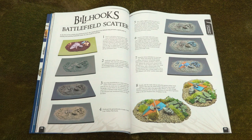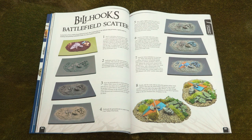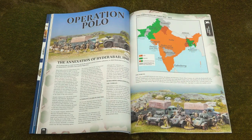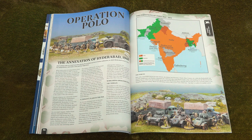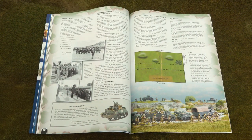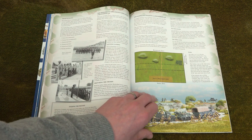Who doesn't like a bit of tabletop scatter? Richard Lloyd certainly does, and he shares some of his medieval scatter-making techniques in this short article. We then venture far from the fields of medieval England and head to central India circa 1948 to learn about the annexation of Hyderabad, and the wargaming opportunities offered by this short, sharp engagement which took place just after independence.